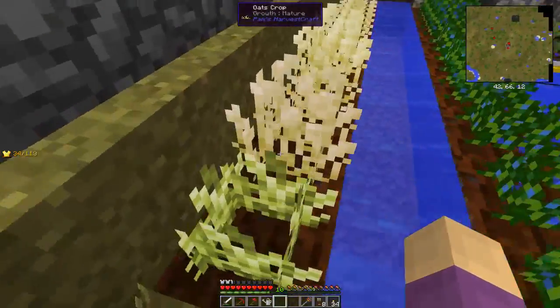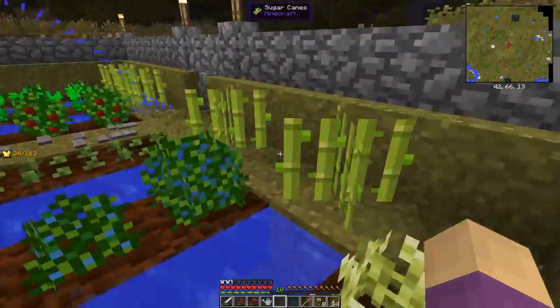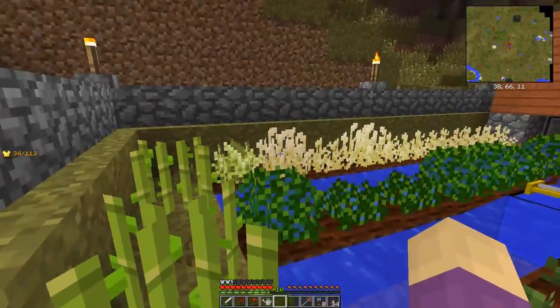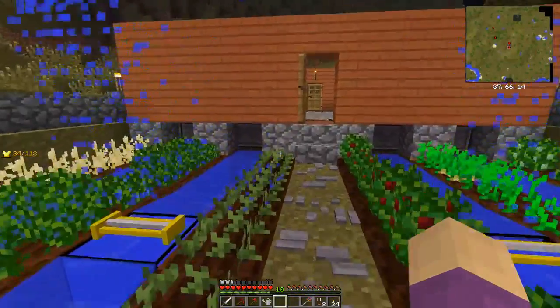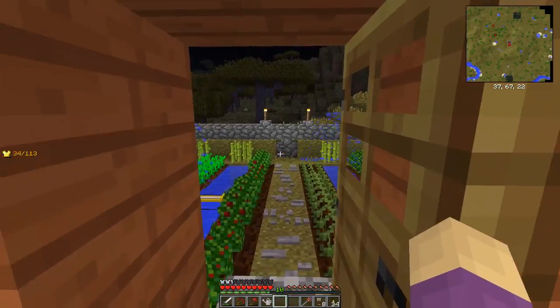All the way down here, this is oats and barley. I can actually use these to make flour for a lot of recipes in Pam's Harvest Craft. So we have a sustainable food source.